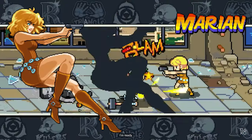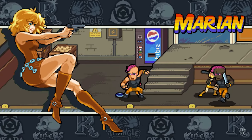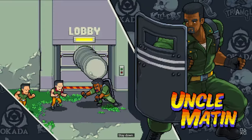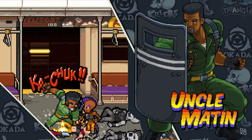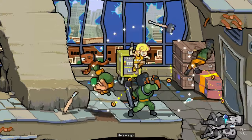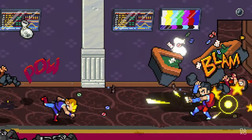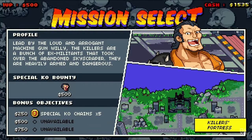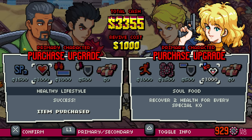Permadeath means that when a character is defeated, that character cannot continue. Basically, they're applying a twist to the main campaign: you select the order you'll tackle the levels, which affects the length and difficulty of the stages. You gain cash that allows you to perform special KOs and upgrade your fighter — including unlocking powerful special moves that instantly knock out enemies, and crowd control moves that can wipe out multiple foes.